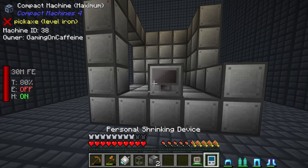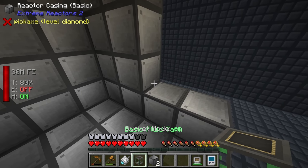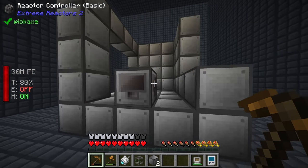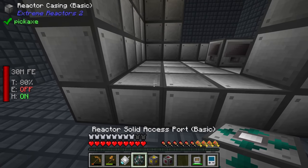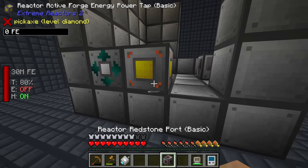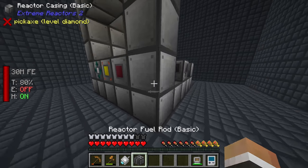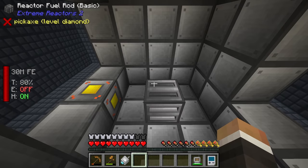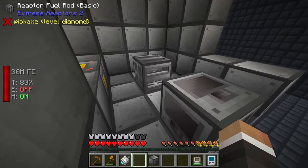Now we can leave some space as well. There are other things we have to put into the exterior of the reactor - for example, the access port goes in the exterior, the power tap goes in the exterior, and the redstone port also goes in the exterior. The fuel rods go in the middle, so I'll put one right about here, and then put the reactor control rods at the top of the reactor on top of the fuel rods.